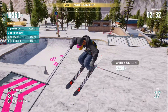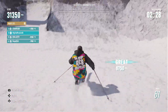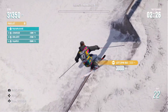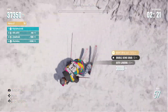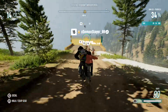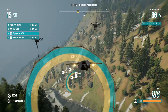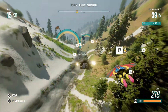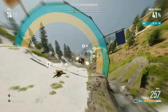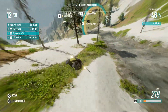The goals of each event depend on its type, and these can range from simply placing first, to the highest trick score, to beating certain times, and many more variants besides. Some events even force you to switch between different sports during the race at specific intervals. For example, you could be racing on a mountain bike, and then once you hit a certain checkpoint, you'll fly off the mountain and suddenly switch to a wingsuit, which then allows you to fly down the mountain and hit another checkpoint that switches you back to your bike or perhaps a snowboard, depending on where you are.